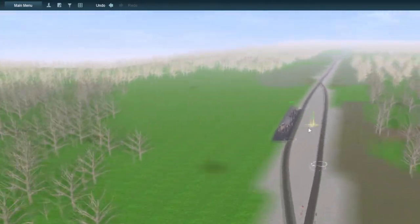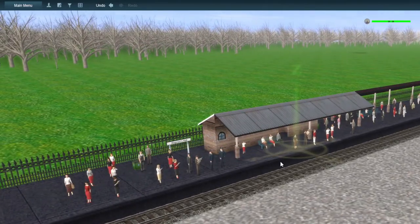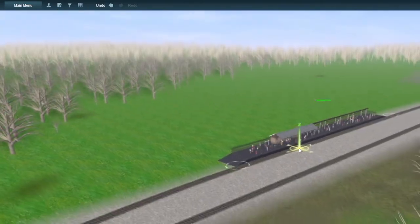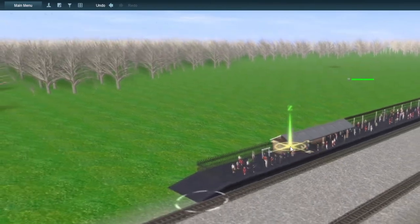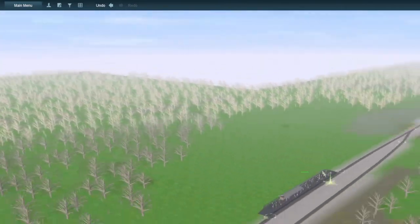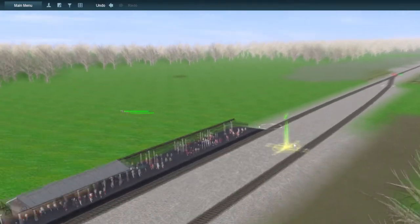We go up here to the first station, and this is Magician's Halt. This is essentially where Marissa and Alice's house would be, albeit I didn't add it because I'm too busy doing other things on this route.